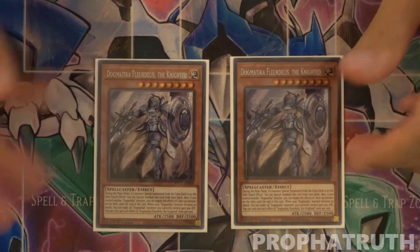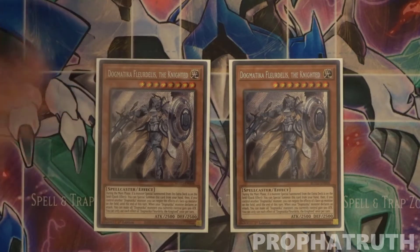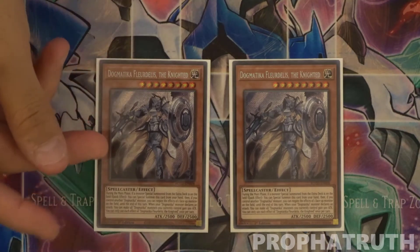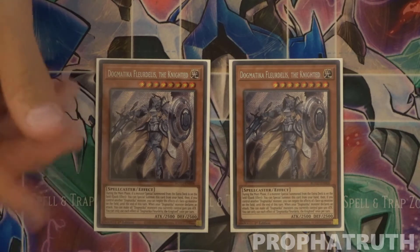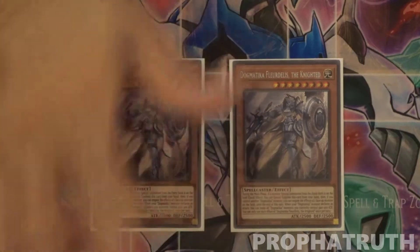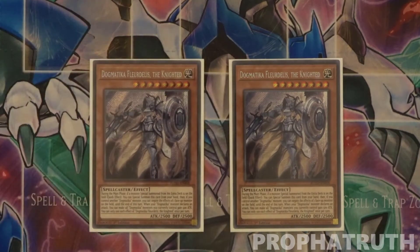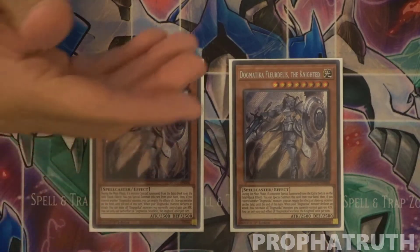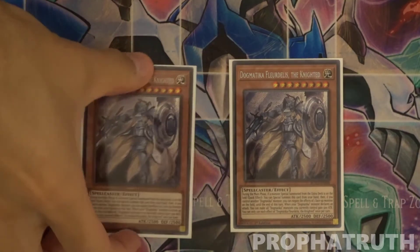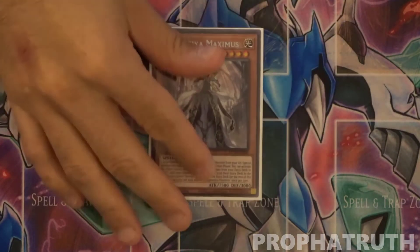Next up, two Fleur de Lis — Dogmatica Fleur de Lis. Some people go back and forth between one or two. I like two, even though you can search it, because sometimes you want to search another Dogmatica card with Virtuous. All your Dogmatica monsters gain 500 whenever one of them battles. The moment you flash-summon and it's successful, it's automatically negating something on board — it's your out to Dragoon since Fleur de Lis doesn't target.